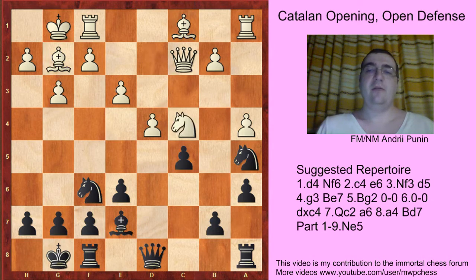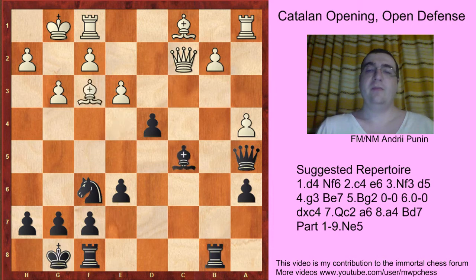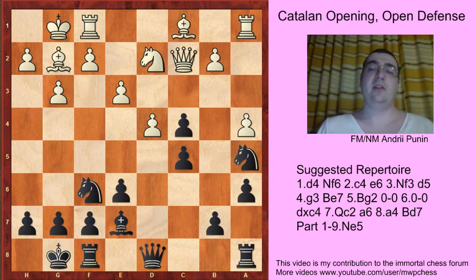If now Nxc4, it's easy: cxd4, Nga5, Qa5, Bb7, Ra8, Bf3, Bc5 protecting the d4 pawn, Bd2, Qb6 with equal play. So dxc5.